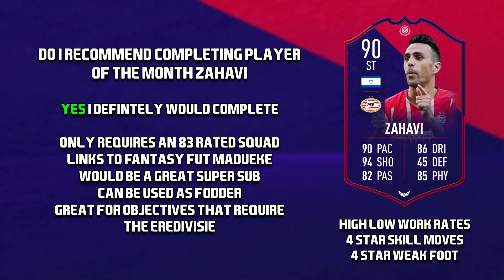So do I recommend completing this Player of the Month Eran Zahavi? In my opinion, I would definitely complete this card. He only requires an 83-rated squad, so he's coming in anywhere between 12k and 15k — I think he's a fantastic card for that price. He links to Fantasy Foot Majueke, who would be a great super sub. Even if you don't start Zahavi, he'd be a fantastic super sub to bring on in the 70th minute. If you don't want to use him, he is fodder — as an 86, he'll go into most high-rated squads. He's also great for objectives that require Eredivisie players, whether that's Squad Battles or friendlies. For less than 15k, you really can't go wrong with this card.